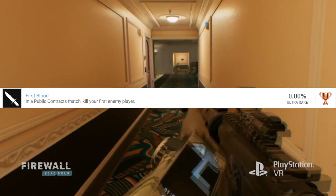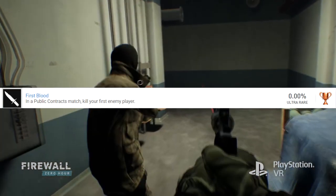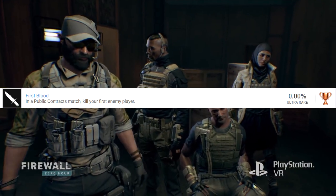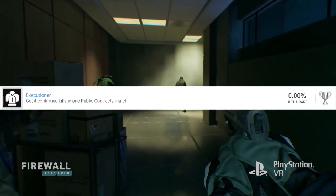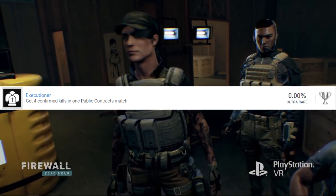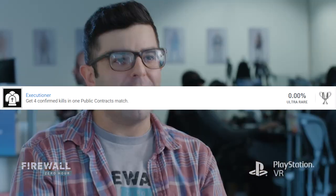Next is a bronze called First Blood — in a public contracts match, kill your first enemy player. That could be the very first trophy any of us get, very easy stuff. Then there's Executioner, a silver trophy where you need to get four confirmed kills in one public contracts match — pretty much wipe out the whole enemy team. It's similar to Hunter except it doesn't matter if your teammates are alive; I'm assuming downs don't count, you have to put them down for good.